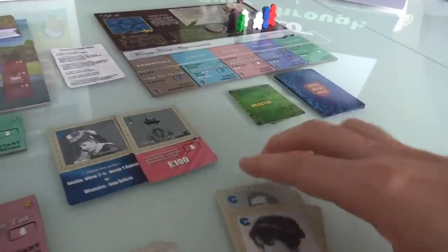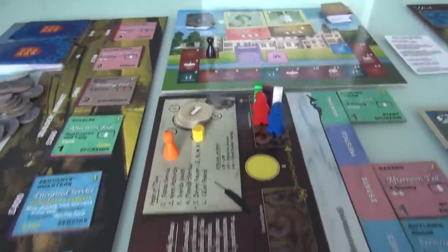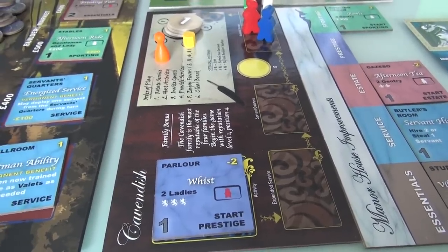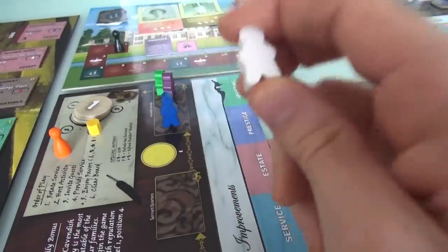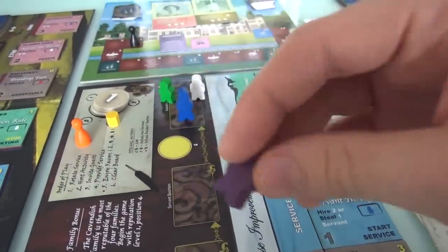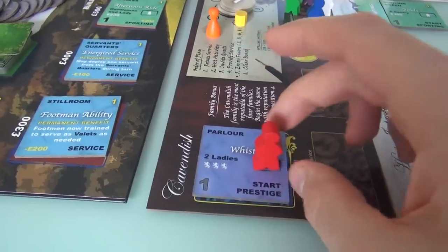The rest of my gentry stay over here waiting to be used in future turns. So I have invited guests — two ladies. Now I have to provide service, which means my servants get to work. Whist requires the head housekeeper — Mrs. Hughes, if you follow Downton Abbey. When Jen and I play this game, we constantly refer to the head housekeeper as Mrs. Hughes and the butler as Mr. Carson. We call the poor footman Moseley, and Bates is the valet, and of course sweet Anna the lady's maid. We need Mrs. Hughes, the head housekeeper, to run this big event, so we put her in.